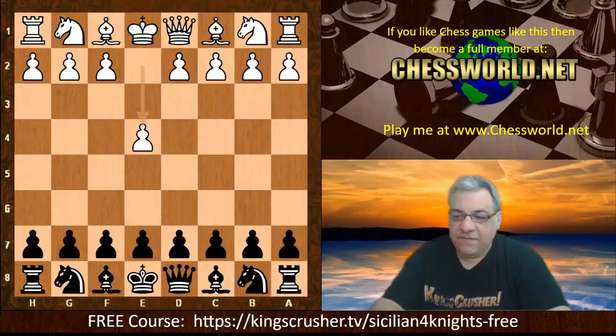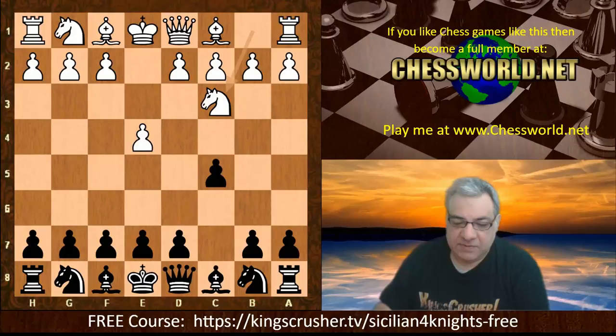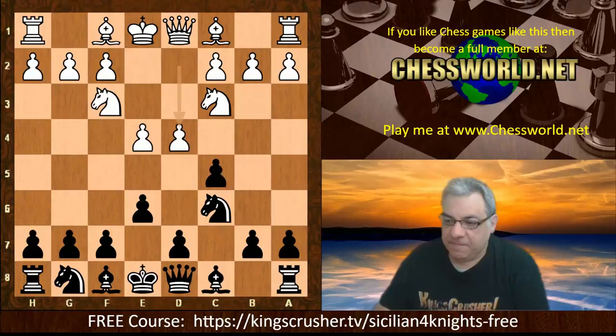E4, we have Magnus playing c5. Knight c3 and now Magnus plays e6. The three most popular moves in this position — e6, d6, and Knight c6 — lead to the core variations of the Sicilian Defense. E6 has an emphasis on the dark square Bishop, giving priority to that and the possible options that would create. Knight f3, Knight c6, d4, c takes, Knight takes d4, and we have the Four Knights.